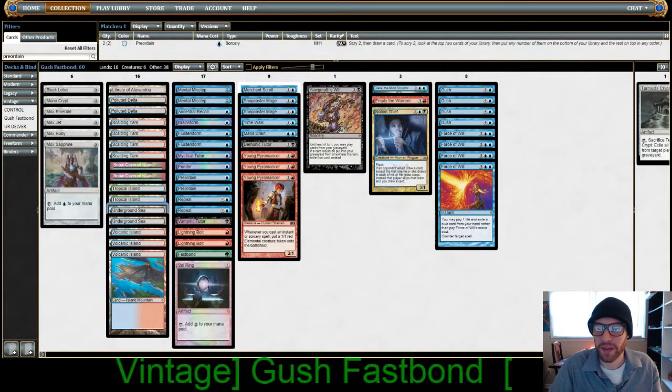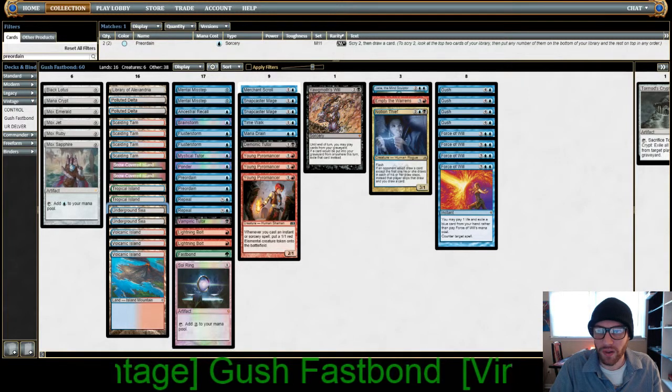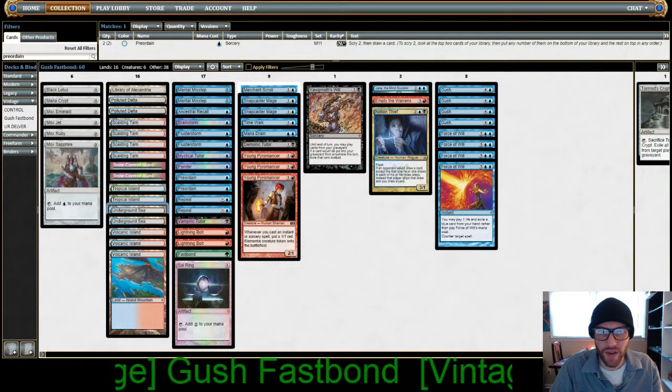Hello and welcome, Lookingglass Self here. A little tutorial on one of our decklists for Vintage Gush Fastbond.